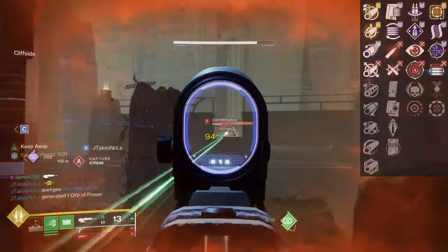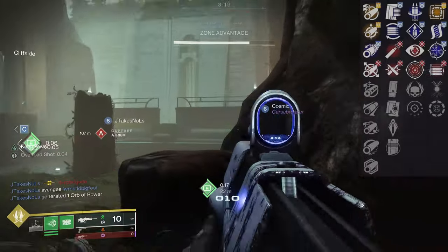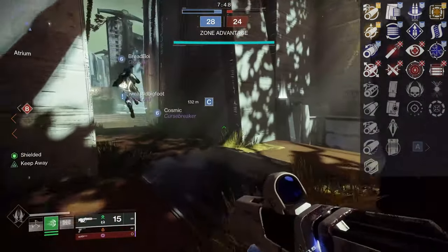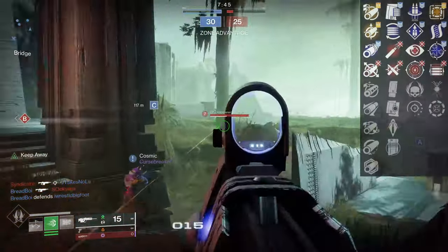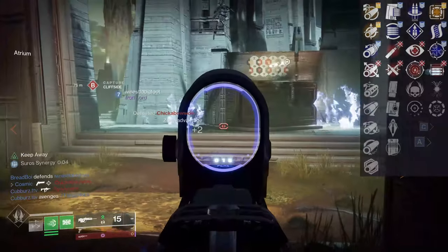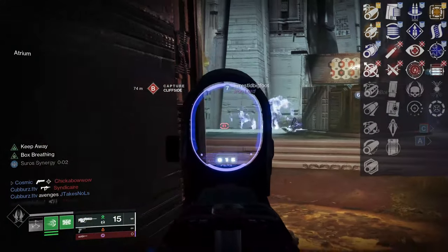Appended Mag would be the go-to because you get the plus two with no negative benefits. Whereas Extended Mag does hurt your reload speed and handling, though you do get plus three — I'm not sure it's worth it. If you get Extended Mag, I would just hang on to it since these drops are very rare and I've only seen Banshee sell these specific scout rifles. It doesn't mean it's a god roll, but it doesn't mean it's bad either.